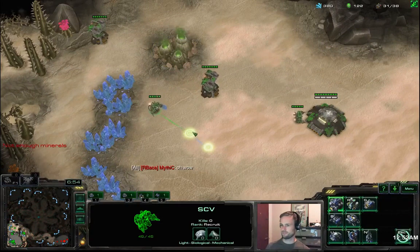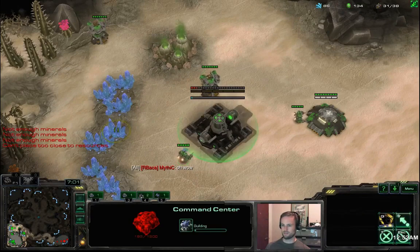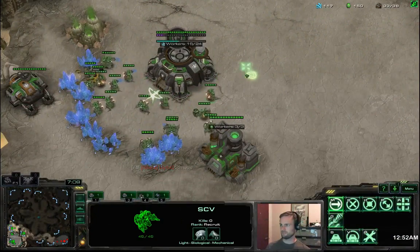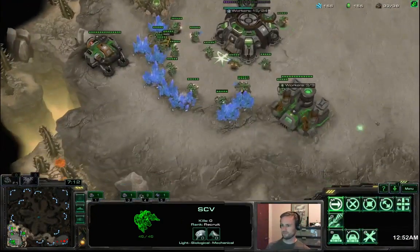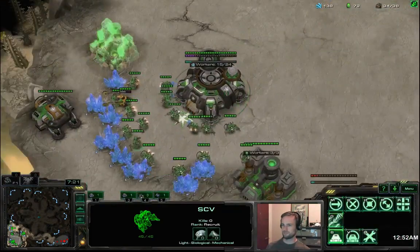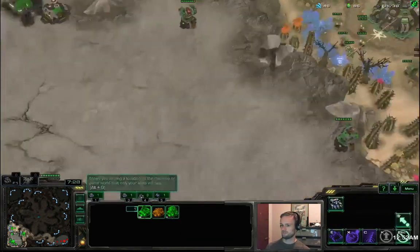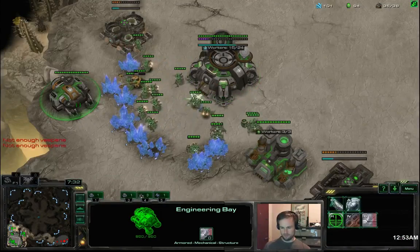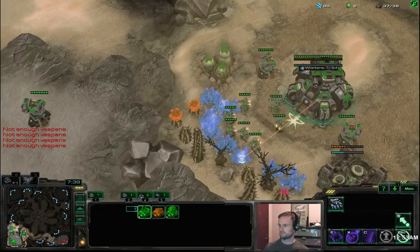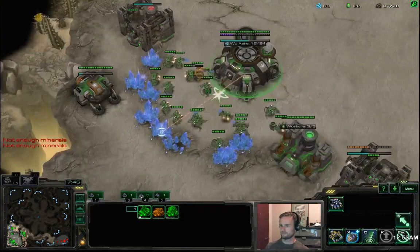There are a bunch of possibilities from gas first: banshee is probably the easiest, drop is probably the next easiest. If you don't see anything by around 7:30 it might be that raven first opener and a double medivac drop — in that case take all your marines and put them in the most likely drop position, in this case the bottom right of my main base. The last possibility, the least likely but most difficult to deal with, is a one-base all-in off gas first — heavy in tank count. If he attacked straight into my natural before I could get a PF or any defense at the top of my ramp, I would probably be dead.